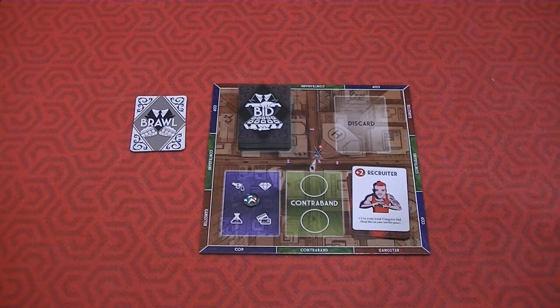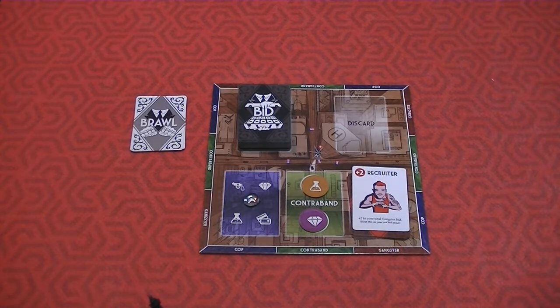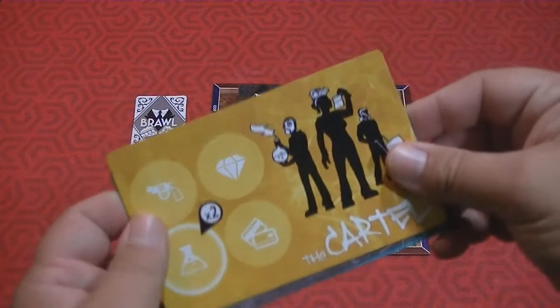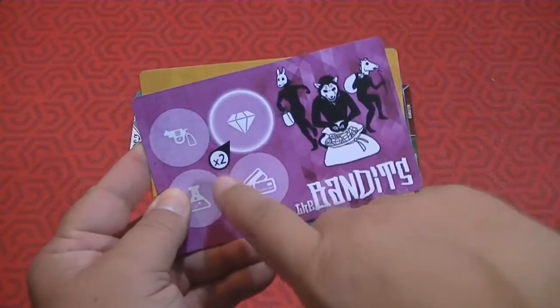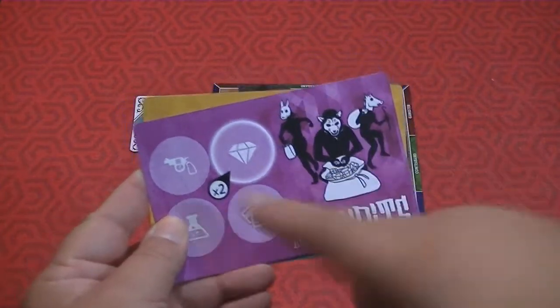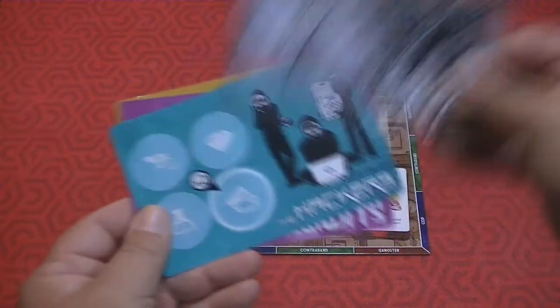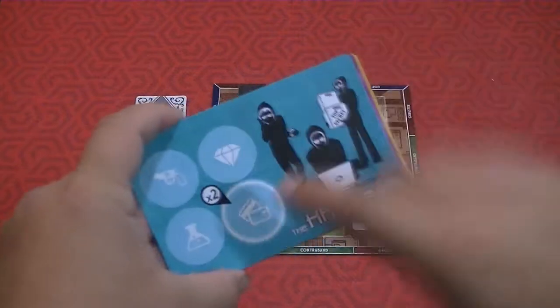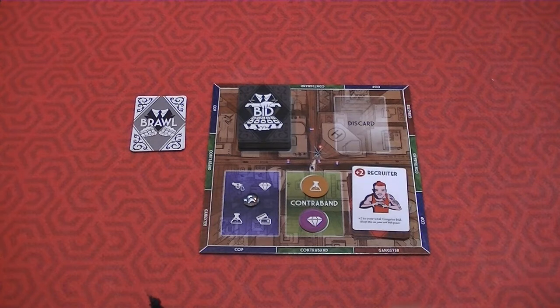For contraband, at the beginning of the game you dig into this bag and pull out two tokens, placing them on those locations. Here we've got a chemical and a diamond. Contraband is normally worth one point, but each gang — the Cartel, the Rebels, the Hackers, or the Bandits — has a preferred type. The Bandits love jewels, the Cartel loves chemicals, the Rebels love guns, and the Hackers love intel. Those preferred tokens are worth two points instead of one.